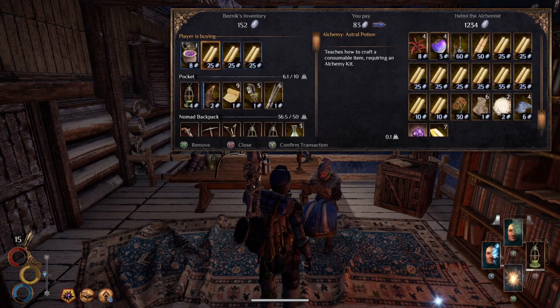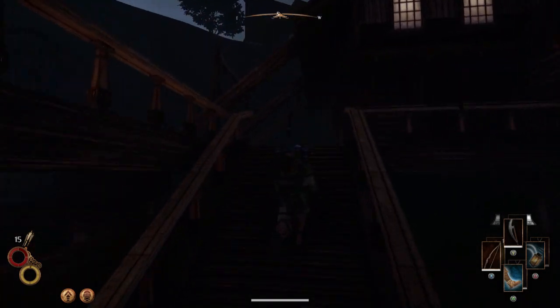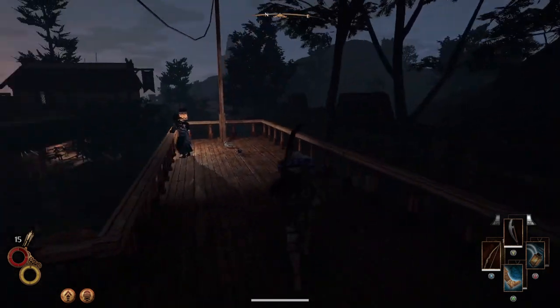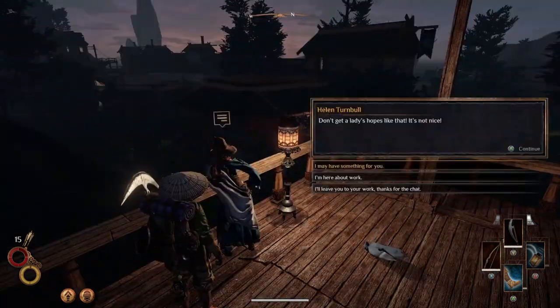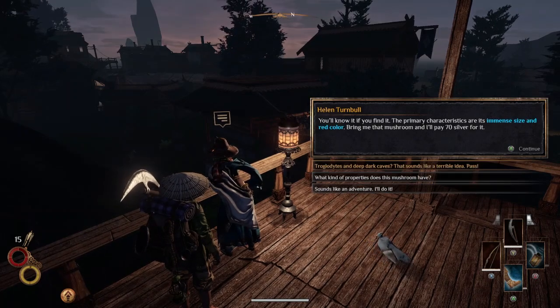In town there are a few places to get quests by chatting to the NPCs. The main one you want to speak to is marked here on the map. Without ruining it for you this early on, she's going to give you a quest that rewards quite a lot of silver.